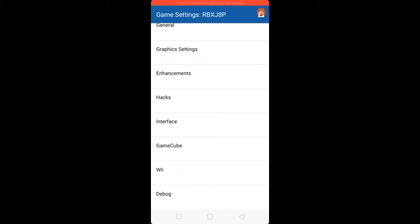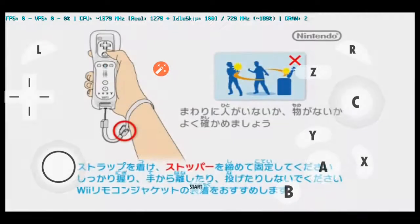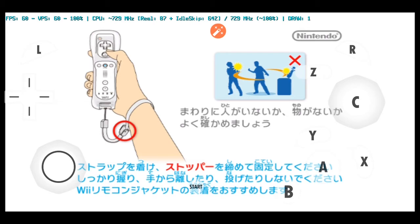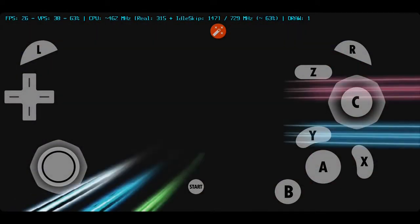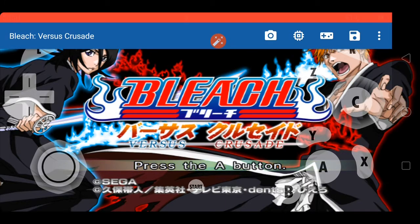Click Back, then Save. Then click Blitz versus Crusade to launch it. Let's see if the settings are working. Blitz versus Crusade is loading.